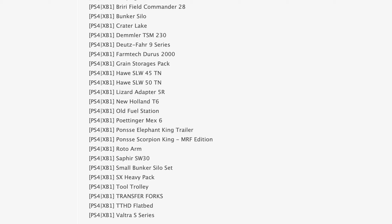We also have a new Horn T6 series, an old fuel station, a Putting-a-Max 6, the Ponsay's Elephant King trailer which came out on Friday, the Ponsay's Scorpion King in the MRF edition, a roto arm, the Zephyr SW30, a small bunker silo set, the SX heavy package with big trucks, a tool trolley, transfer forks, a TDHD flatbed pickup truck already out in game, and a Veltra S series update. Those are the 23 mods in testing right now — some came out on Friday, but some are still waiting.